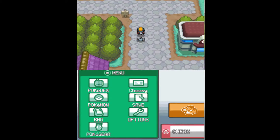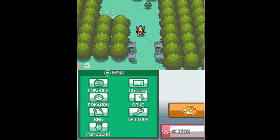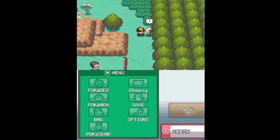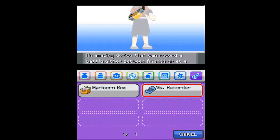Now we can actually go do stuff - go to Azalea Town. We'll probably get there this video and then maybe cut it short, I don't know. It depends on how long it takes. A Miracle Seed. We have no need for that.